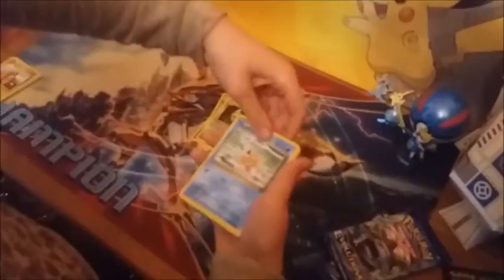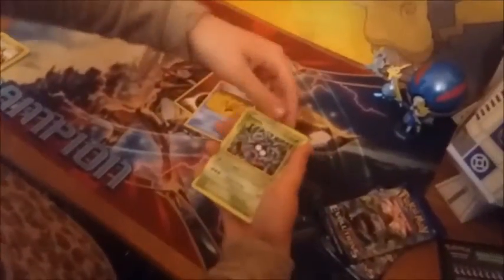Continuing pack two: Metapod, Magikarp, Fighting Energy, Staryu, Tangela — loving the reprints — Rattata, a beautiful foil Psychic Energy, and Dugong is the rare in this pack. That's two down, two to go.